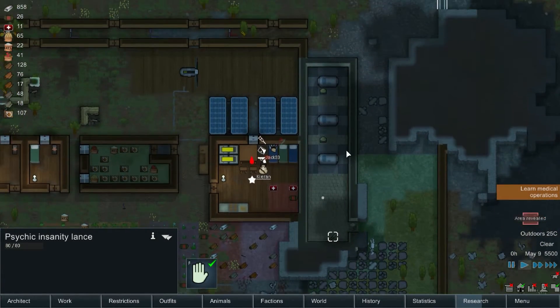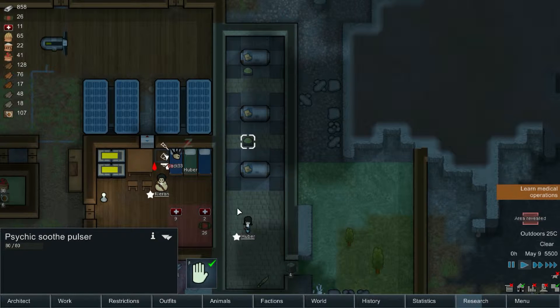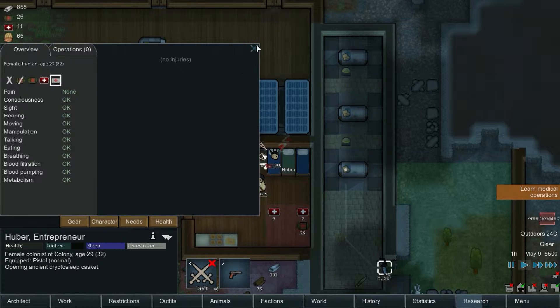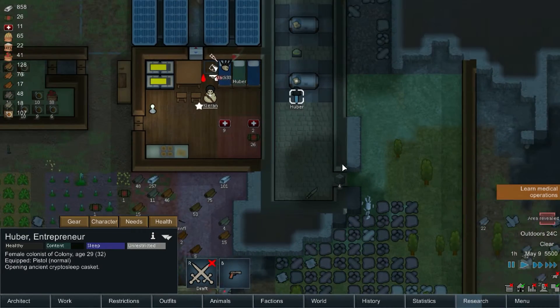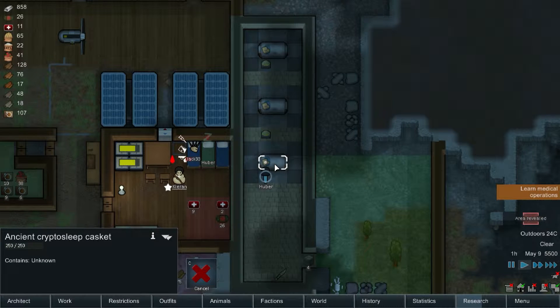I have no idea what any of this stuff is — if anybody has any idea what this stuff is, let me know. Let's open this stuff up. What could possibly go wrong by opening these things?